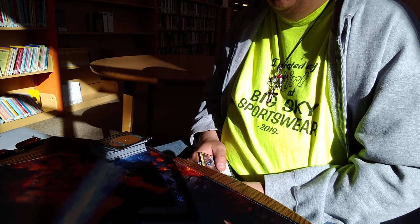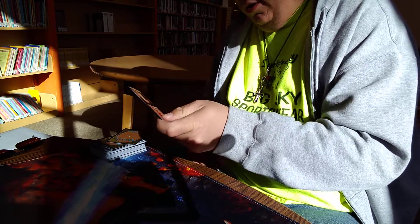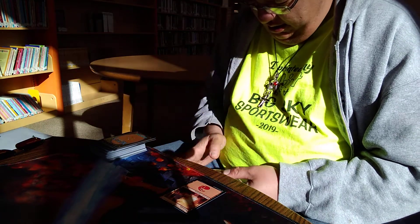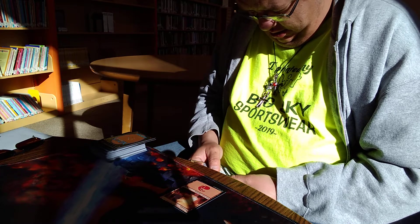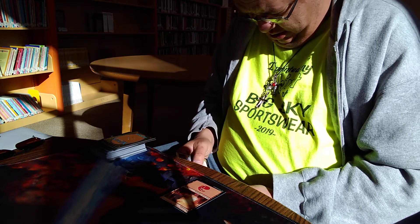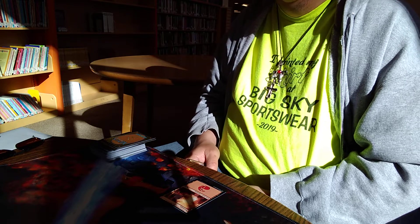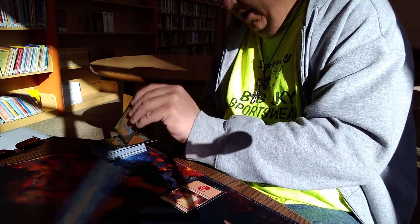I'm going to play a forest and pass turn. I draw, I play a mountain and pass. Draw — I play Rootgift. When I control a fork, it comes in tapped unless I control a mountain or a forest, so it comes in untapped. I pass turn.